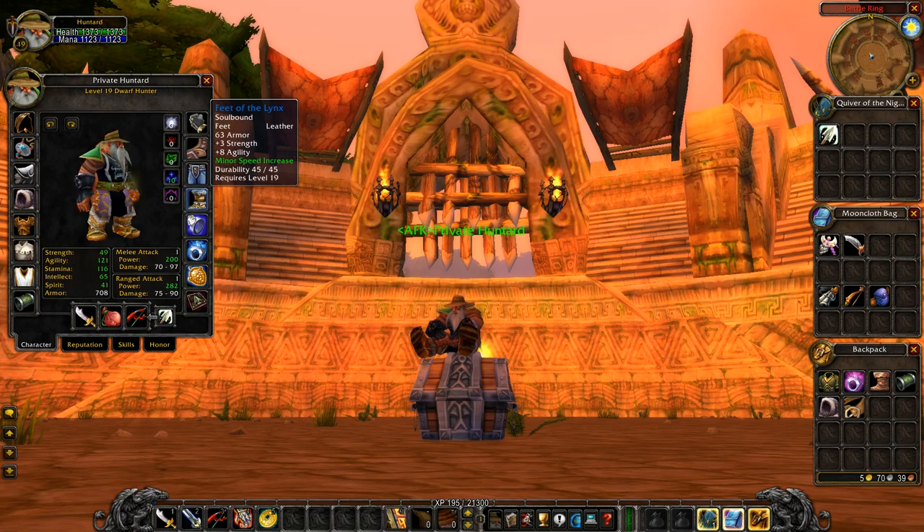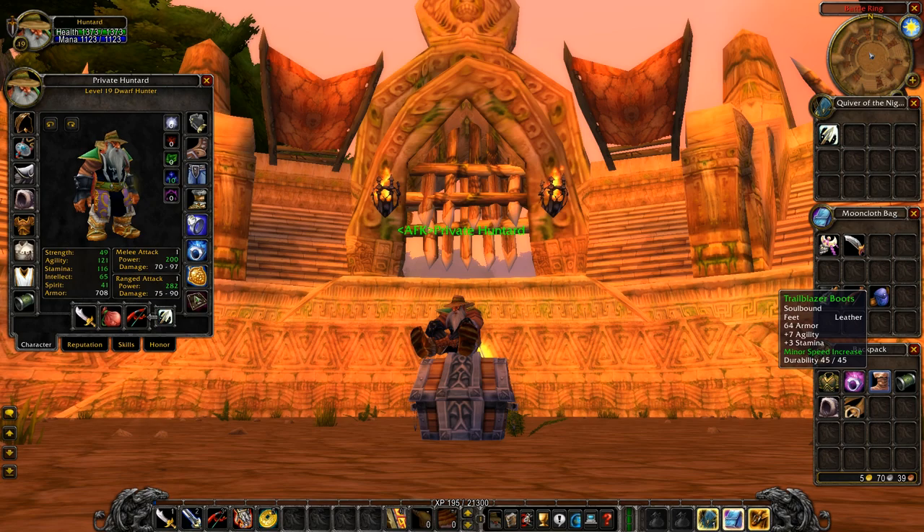For boots, Alliance goes with Feet of the Links — eight agility, three strength — and slap minor speed increase on there. Just like nine stamina on bracers, you're going to put minor speed increase on every single twink you make — if you don't run minor speed, you're just weird. For Horde, the Trailblazer Boots with three stamina and seven agility are very nice for survivability, though Horde can also run Feet of the Links for pure DPS.